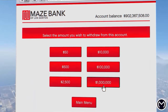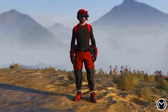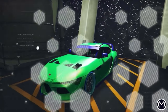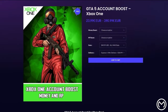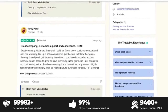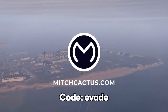If you don't want to spend hours grinding out these glitches, make sure to check out the instant delivery modded accounts from mitchcactus.com. They provide money up to 1 billion dollars as well as RP levels over 100 for Xbox, PlayStation, and PC. They also offer account boosts so your existing account can have money and RP added. On top of that, they offer modded outfits and modded cars with F1 and Benny's wheels. They have over 9,400 reviews on their Trustpilot page. The link is in the pinned comment and description — use code 'scopeevade' for 5% off your entire order.